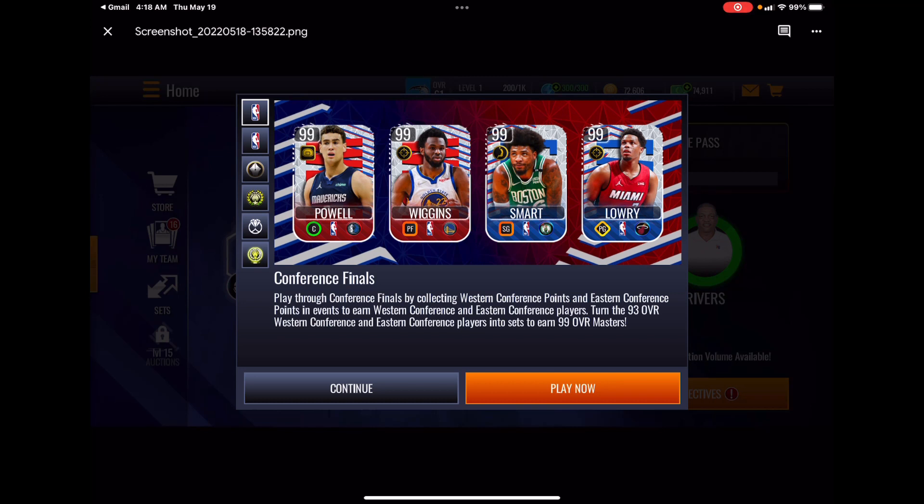We're going to play through Conference Finals by collecting Western Conference points and Eastern Conference points in events to earn Western Conference and Eastern Conference players. Turn the 93 Western Conference and Eastern Conference players into sets to earn 99 overall Masters.